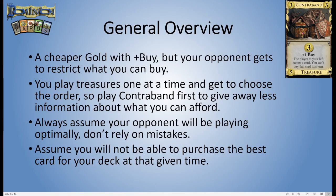At first glance, Contraband looks like a cheaper gold with a plus buy on it, but your opponent gets to restrict what cards you are allowed to buy. Now in Dominion you actually play treasures one at a time, and you get to choose the order that you play them. When people start playing the base game physically, this is sometimes lost — people get into the habit of just flashing their hand to say 'oh and then I've got three coppers for three money,' but in reality you should be playing them one at a time on the table.